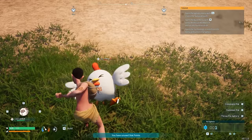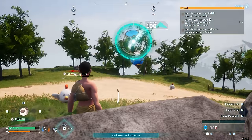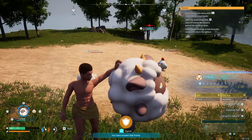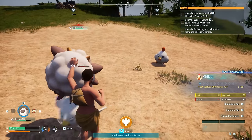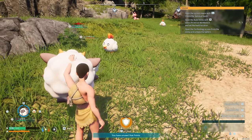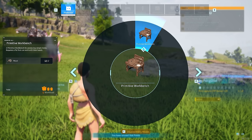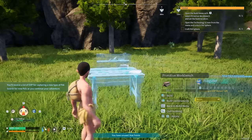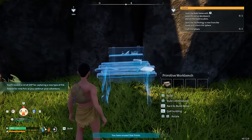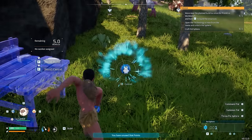We pick up a Lifmunk Effigy right there — that's needed to increase our capture rate, and it'll come in super handy later. We finally catch our first chicken, which is very handy for producing eggs. We will need eggs for tons of recipes in this game. Lamb Ball's special ability is a shield. Every single PAL comes with their own unique abilities, and there are over a hundred PALs to capture.